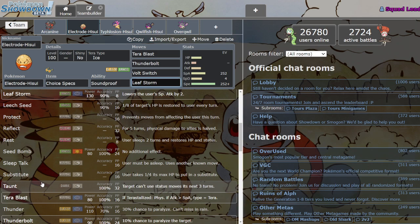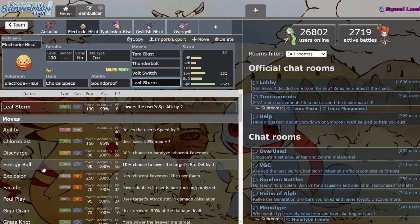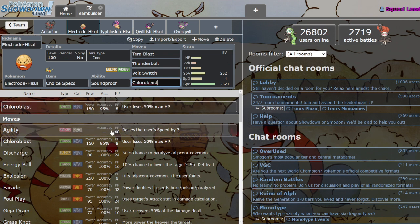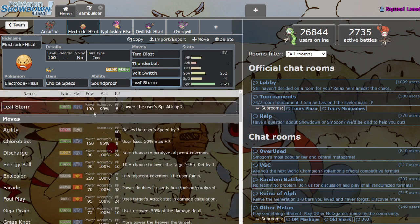He also gets Taunt, so that's cool — always nice to have a fast Taunt Mon. He gets Chloroblast, which is basically like Mind Blown or Steel Beam but as a Grass move — a special move, really strong, but you lose half your health when you use it. 150 base power is pretty hype, but I don't know if it's worth the recoil, especially when you already have Leaf Storm. I feel like it's probably not worth it usually, and he's probably going to be low tier still.